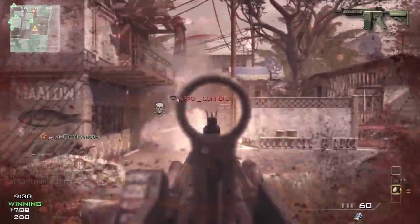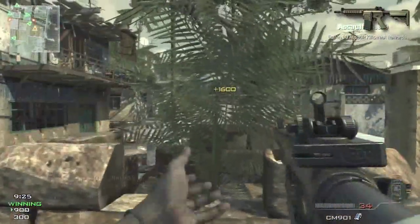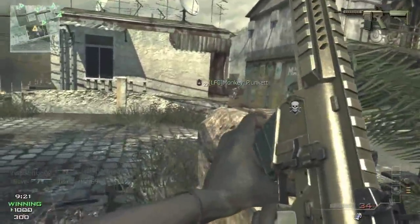If you need an alternative until rank 18, the Scar L is a pretty good gun. It's pretty basic for beginners and handles well, and it's also a solid alternative if you don't want to switch to the CM901.